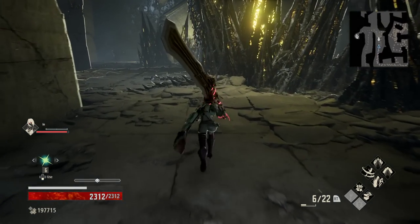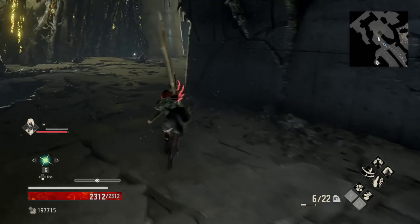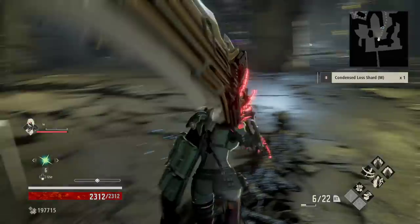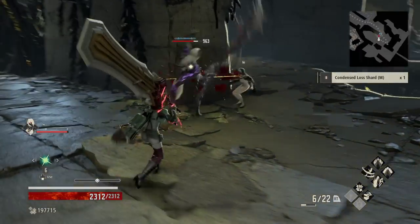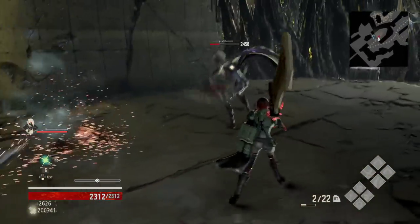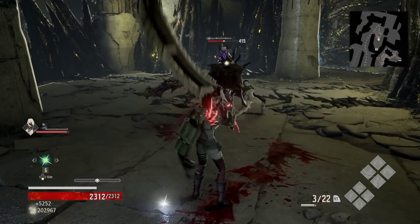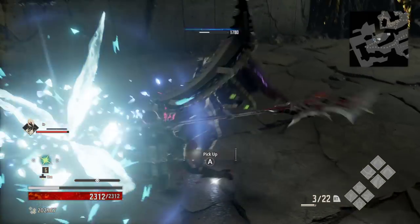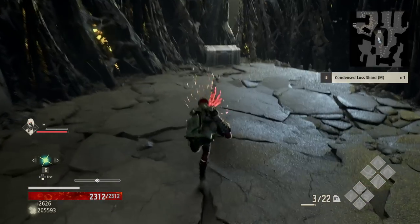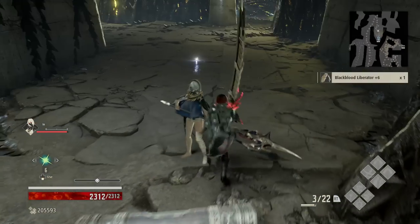Going back this way — shard on the ground, Black Blood in the chest. Grab the shard. Black Blood Liberator — if I remember correctly, I want to say it's a decent caster one.